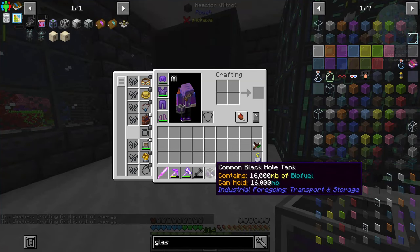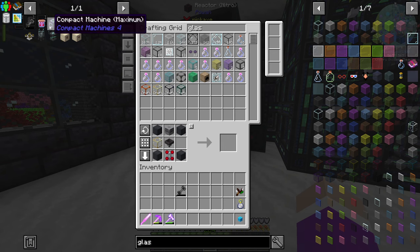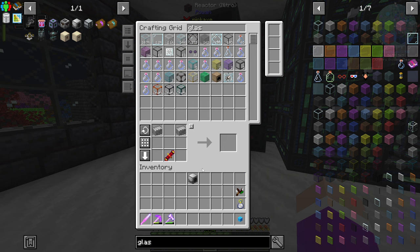I just claimed a reward and it gave me a common black hole tank of biofuel. Weird. Anyway, now we can craft ourselves our mob crusher. Perfect. Now with this, we should be able to produce ourselves quite a bit of essence from the wither.